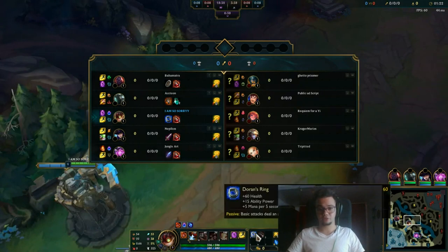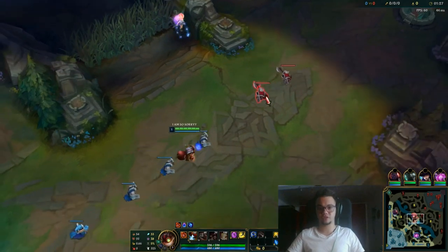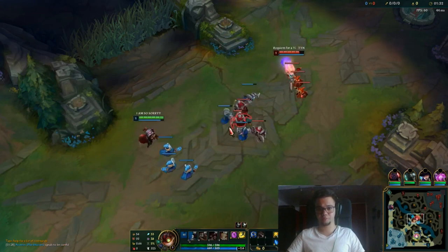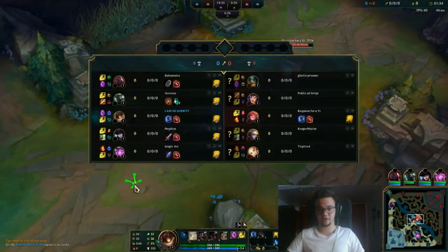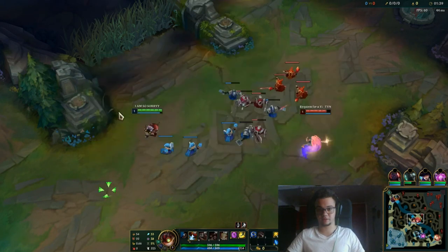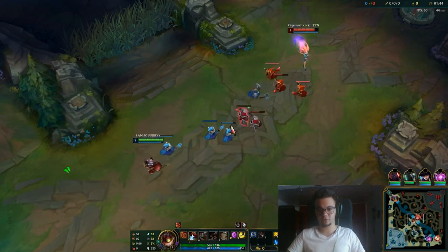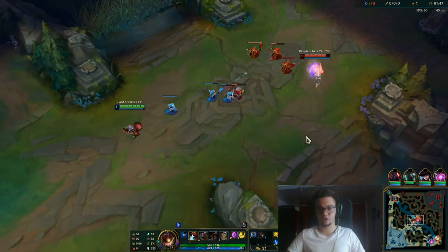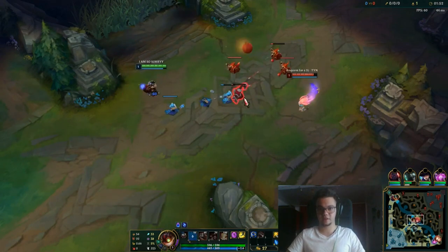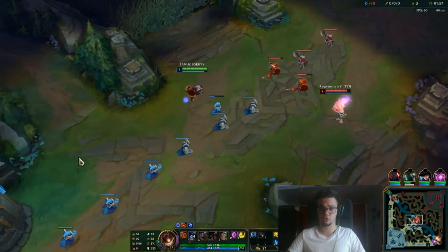For items I prefer to start with Doran's Ring, go for standard boots and Lost Chapter into Luden's, Sorcerer's Shoes, and then move towards Shadowflame. If they have lots of heals such as double conqueror — maybe on Lux and Ezreal — I would go for Morellonomicon, but if not you can go for Rabadon's, complete Zhonya's, or get the magic resist item. The core is always the same: Luden's or even GLP sometimes if you want to always hit your ult.